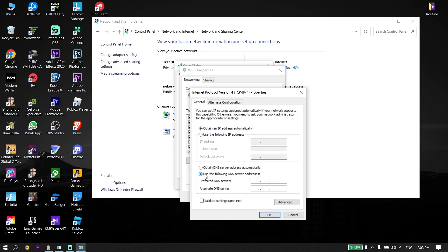Go ahead and check the option 'Use the following DNS server addresses.' You can use a DNS server to get lower ping. For Google DNS, enter 8.8.8.8 for the primary DNS and 8.8.4.4 for the secondary DNS.